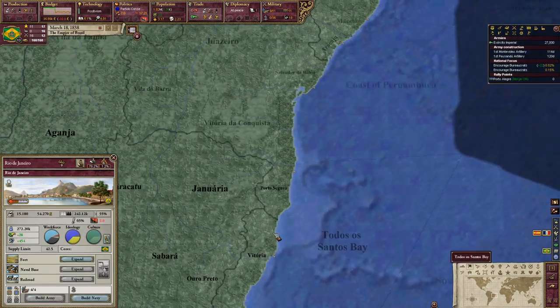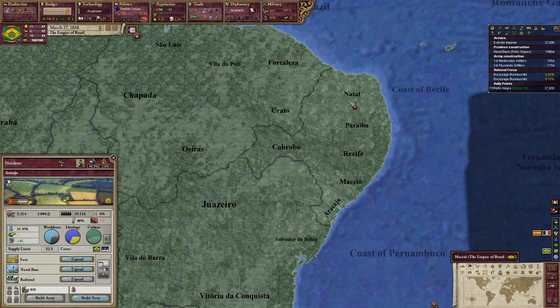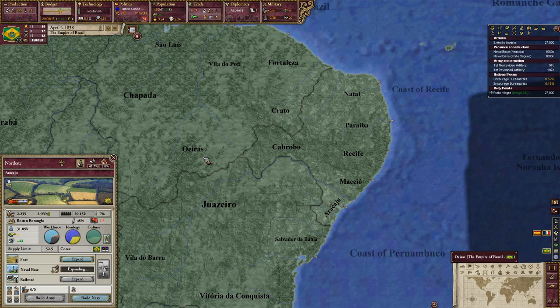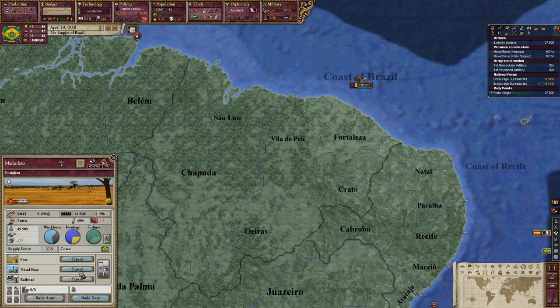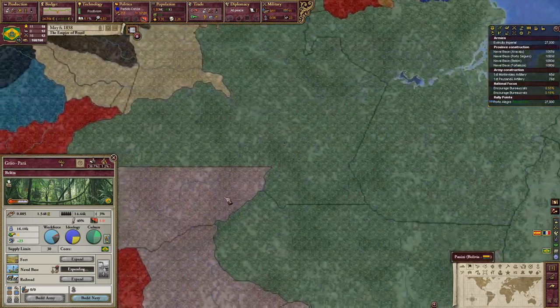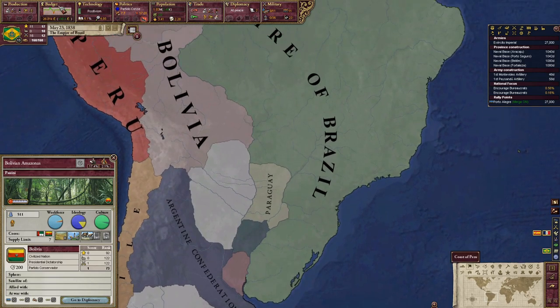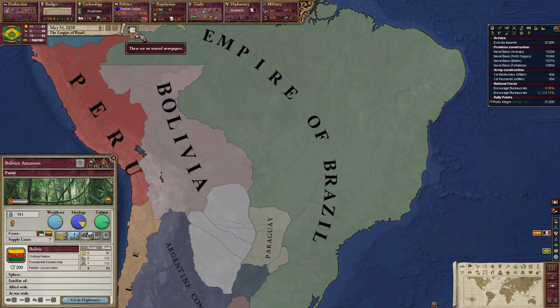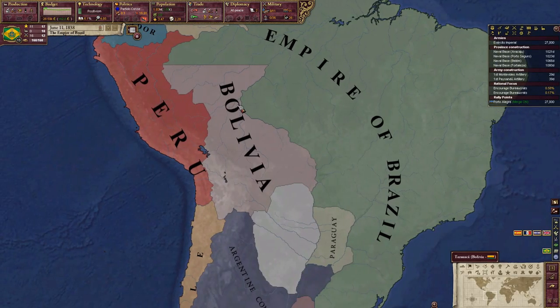Let's get a port — oh we already have one there. Porto Seguro, and then Fortaleza. I do want the Amazonas part. I played this before off screen just to practice a little. We had Peru, South Peru, Bolivia — sometimes they go to war with each other. There are three countries here instead of two — I was expecting three countries.